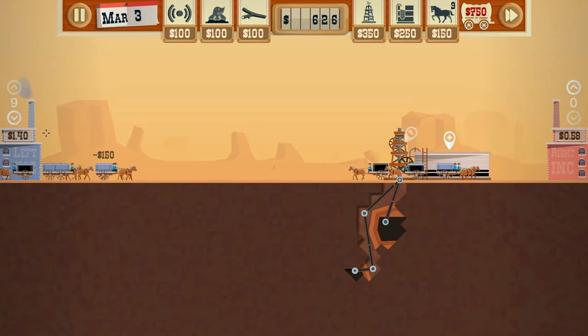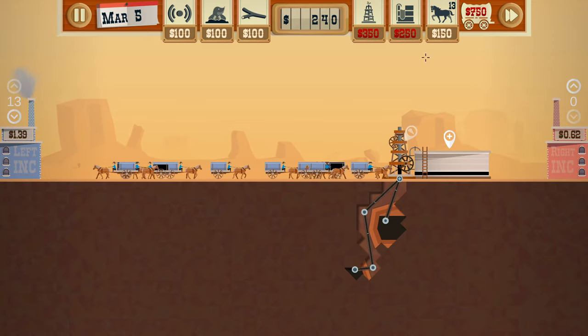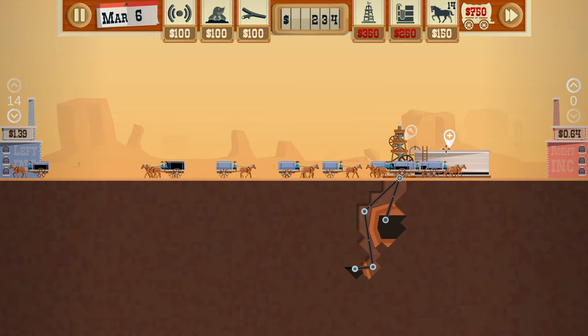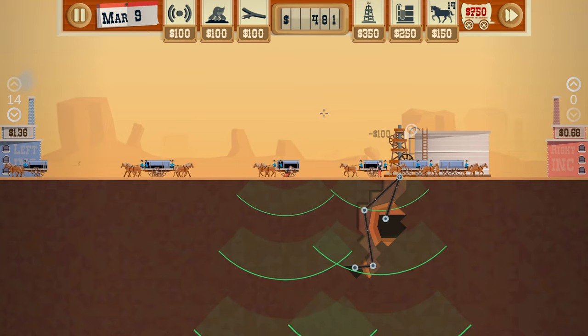I don't know why I'm not using the hotkey — it would be so much easier to use the hotkey. I want one more horse, because I don't want to leave it on 13. That will do. And we'll get a dowser, or two dowsers.